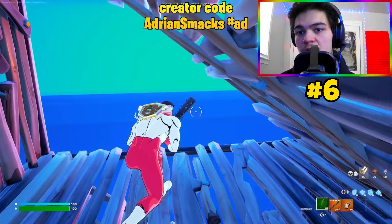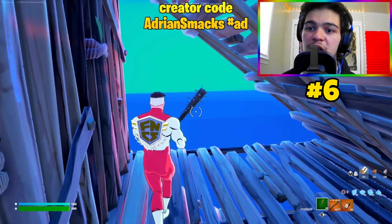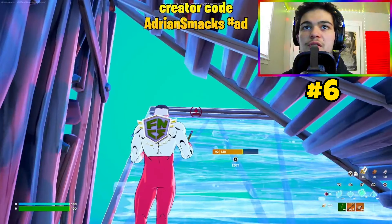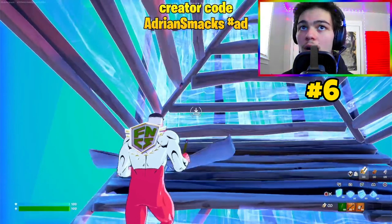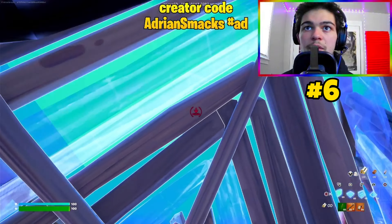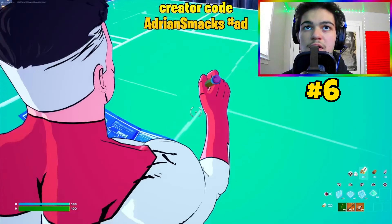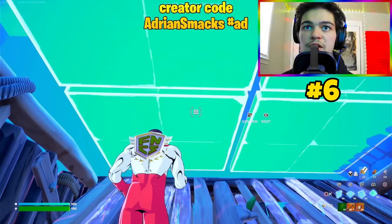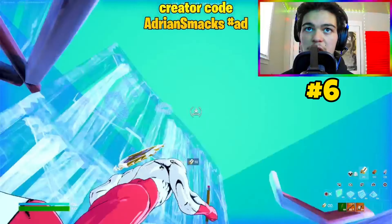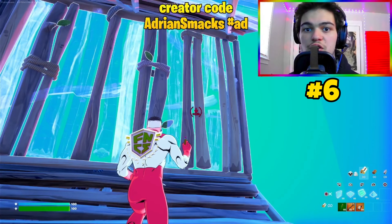Now we'll get into cone flip 90s. This isn't something I commonly use, but it is helpful to protect yourself in awkward situations. You want to place a ramp, a cone, a wall. Then edit through this cone, wrap the walls around, place another cone on top, and then flip this cone. You can either keep repeating it, or just edit out and build up — whatever you want to do.